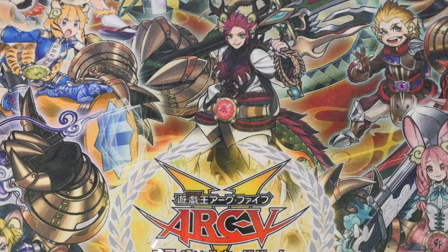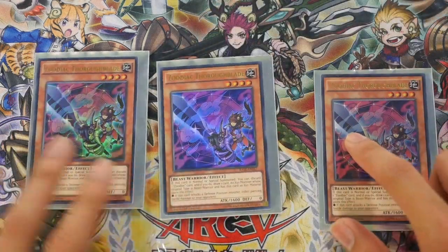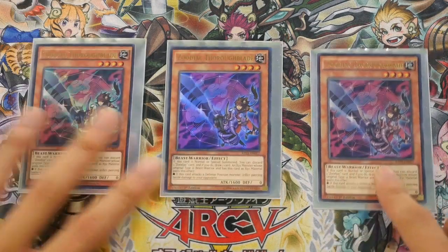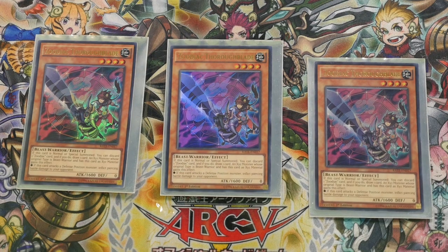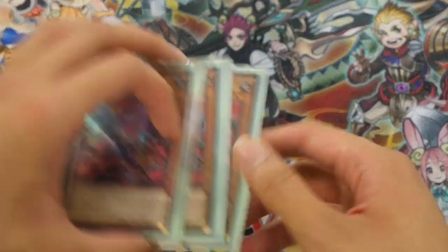Running at 3 — 3 Zoodiac Fire Blinds. He's your Beat Stick for the Zodiacs. His effect: you ditch 1 Zoodiac card, draw 1 card. And if it's a material, the XYZ Monster gains the ability to Pierce. With 1600 Attack and 0 Defense, ideally you put it as the Beat Stick for your Zodiacs.